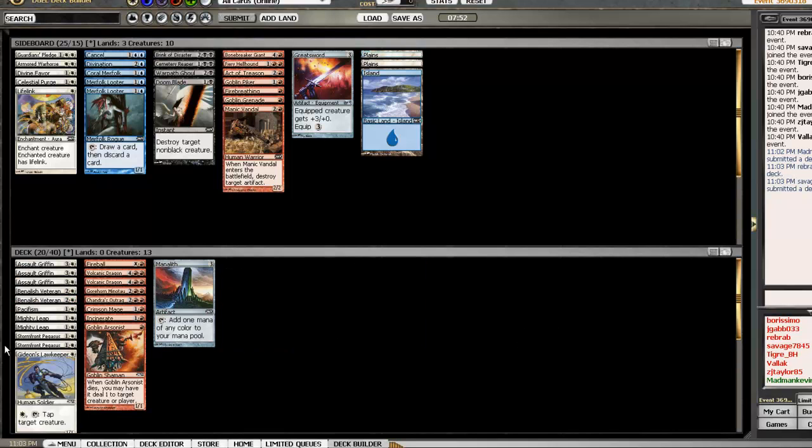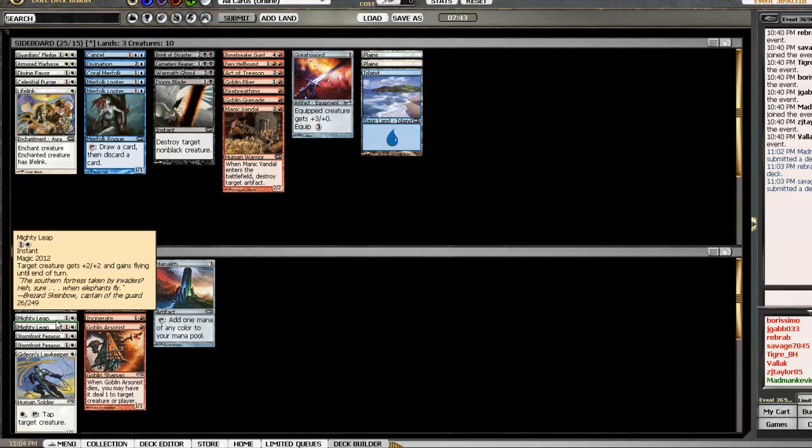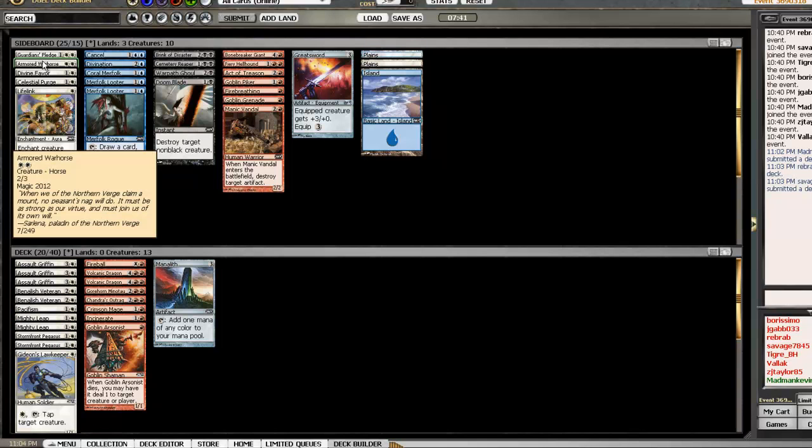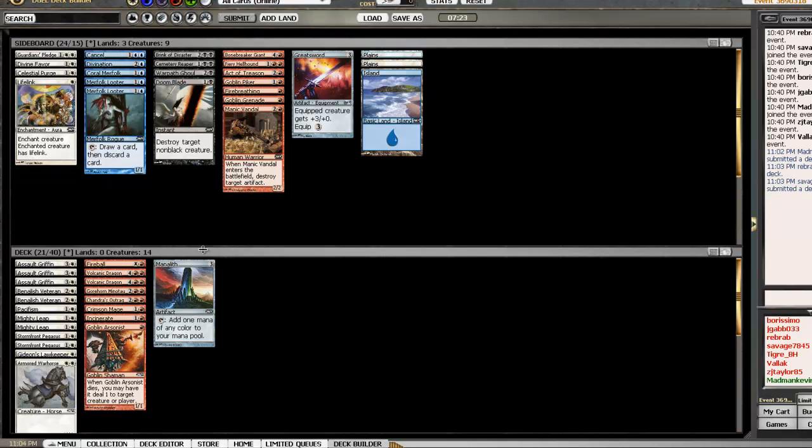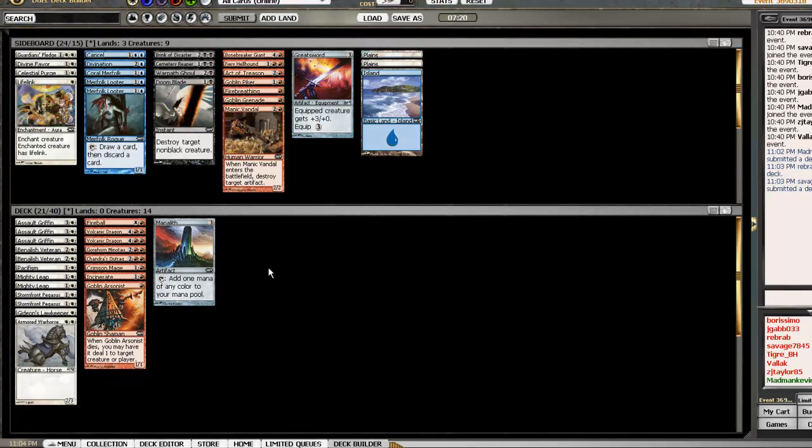Let's take a look at the color distribution. I had more red for a while but I do have quite a lot of white now. If I end up going more Plains than Mountains, the Armored Warhorse makes a lot more sense, because many of my red cards have double colored symbols or are high-costing, so more Plains buys time to find the Manalith and Mountains to cast them. Let's go for the Warhorse — I need to put in two more things.